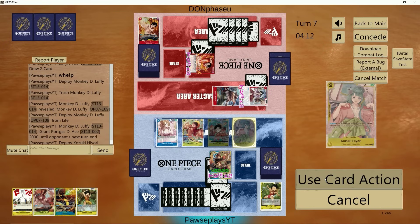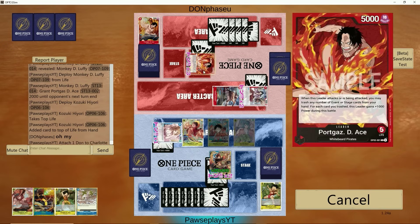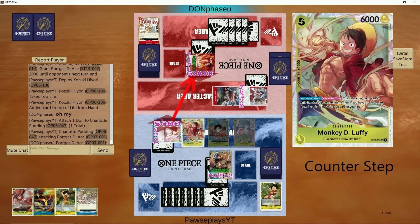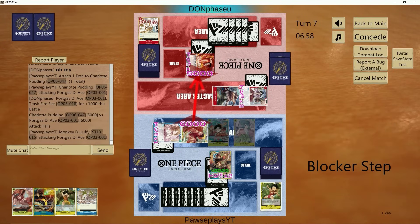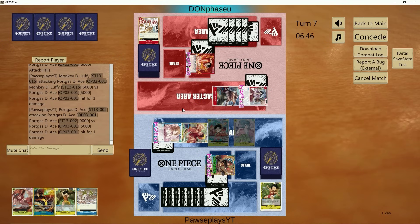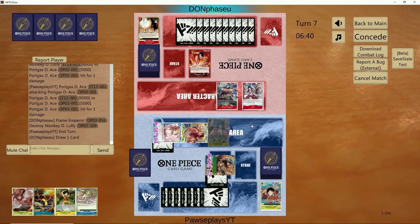Now we can play Hiyori, take the life, put the zero-cost event there — so now we're set up for next turn and we're chilling. Unless he has another Rusher in hand like Zoro, another Ace, or Dragon, I think we're chilling. We're trying to get as many cards out of hand as we can. Damage — and this should put in the zero. He's got a guard point. I was actually going to pop the Izo there — I probably should have done that first just in case. So that's my bad.